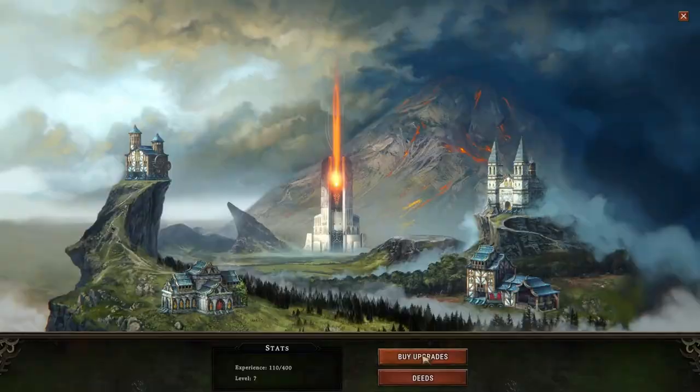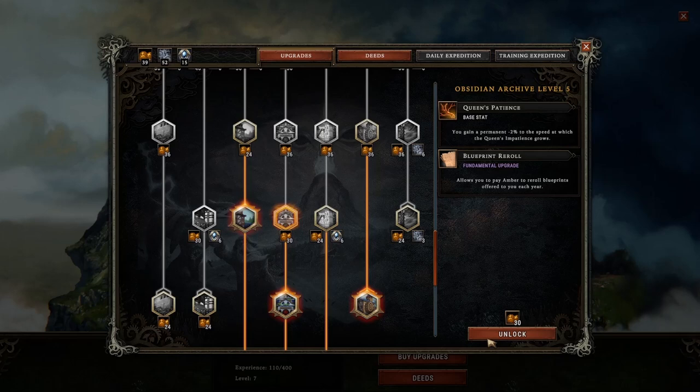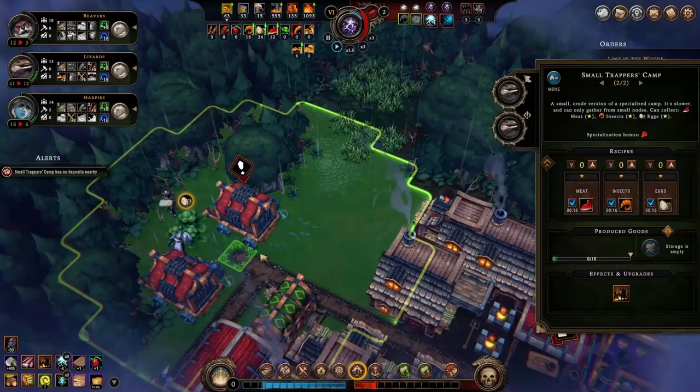This time I'm purchasing the Obsidian Archive level 5 upgrade. It will allow me to pay Ember to reroll blueprints, meaning I have more chances to unlock the blueprints I need. To upgrade further, the Obsidian Archive level 7 will unlock factions — it will be new content and a lot of fun. I hope you enjoyed this video as well as the game. Stay tuned and enjoy Against the Storm. See you next time, take care.